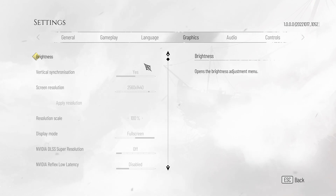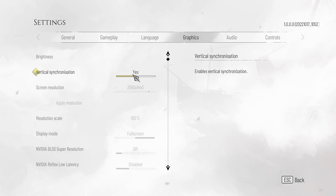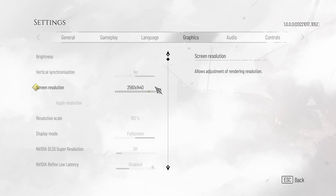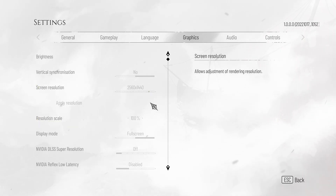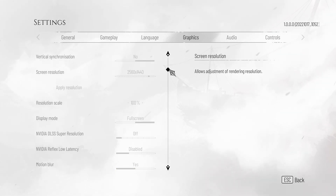Starting at the very top, brightness is user preference, so heading across to the first option: vSync. You should definitely turn this off for better input latency, and only turn it back on if the top half and the bottom half of your screen aren't syncing, resulting in screen tearing. Screen resolution should match your display's resolution so things won't be blurry, and you won't be rendering more pixels than you can actually show on your screen. The same goes for resolution scale — set this to 100%, and your game will be really sharp and easy to see in game.